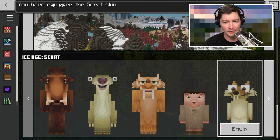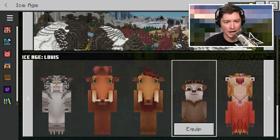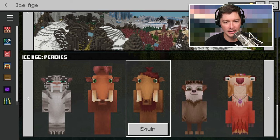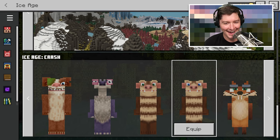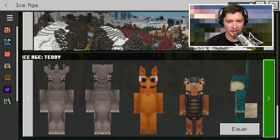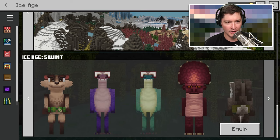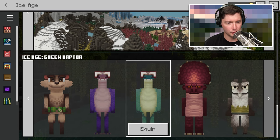It also includes all of these skins. I think Scrat is maybe my favorite — I'm equipping Scrat right now. But you have Manny, Peaches, Ellie, Eddie, Crash — you just have a ton of skins in here. It just keeps going and going, so lots and lots of skins.